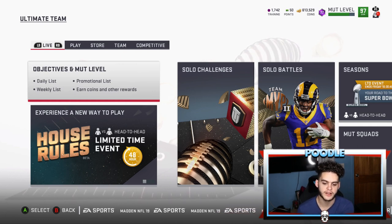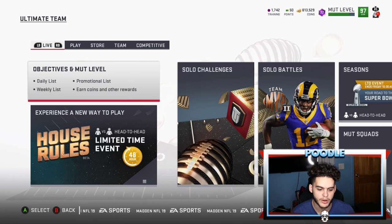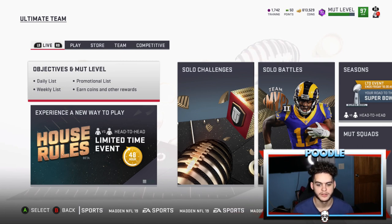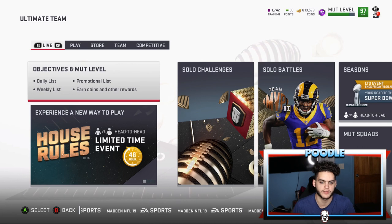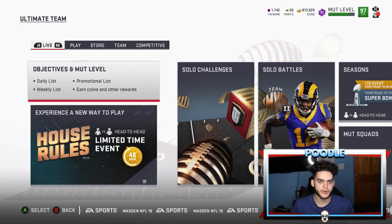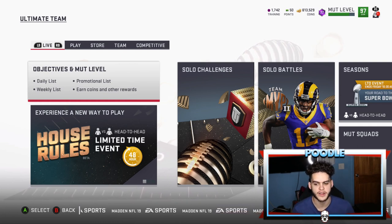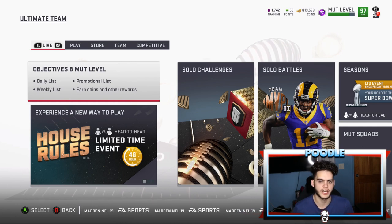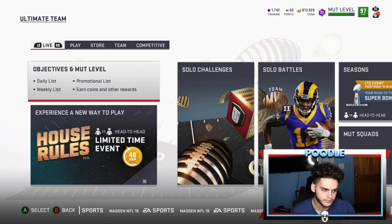If EA wants to combat coin buying, packs aren't going to do it. They've got to change those packs — make the odds better, almost even to buying coins. Or go the MLB route where you can literally buy stubs. I'm not saying I want to be able to buy Madden coins, I think that'd be stupid personally, but EA needs to find a better way. It's become a very big money grab. Fire Fantasy packs are unobtainable unless you pull out your credit card for $35. That's just unreal.